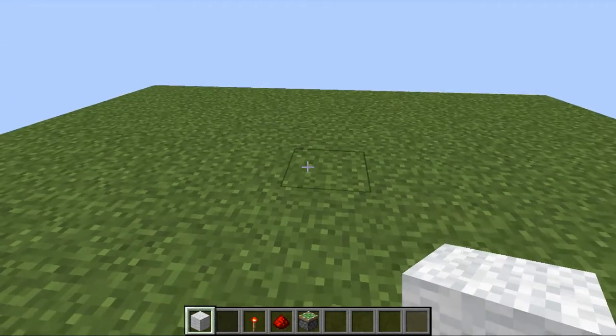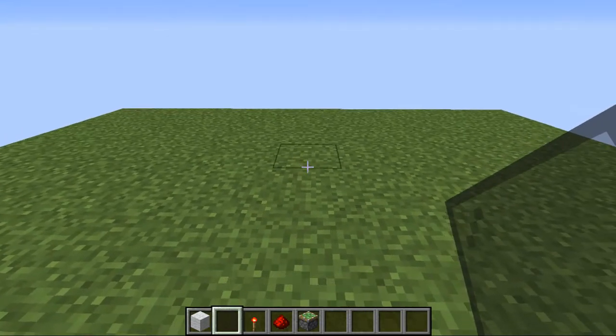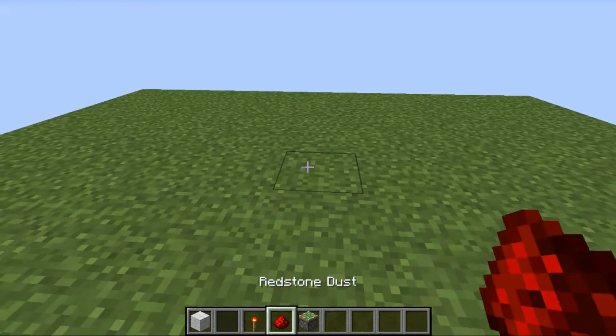Now all you're going to need for this project is a block of your choosing — a block that you would like the pistons to open and close — some redstone torches, some redstone dust, and four sticky pistons.